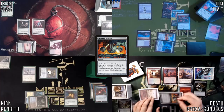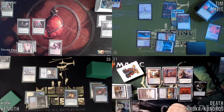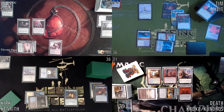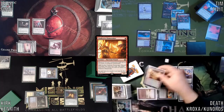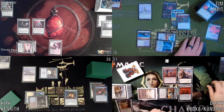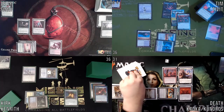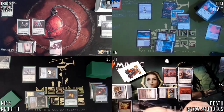I will cast this Grinding Station, which on ETB I will tap to sacrifice my Mana Crypt to mill myself for free. And in response to that ability I will crack this final treasure to activate Vindictive Flamestoker, discard my hand, and draw four new cards.